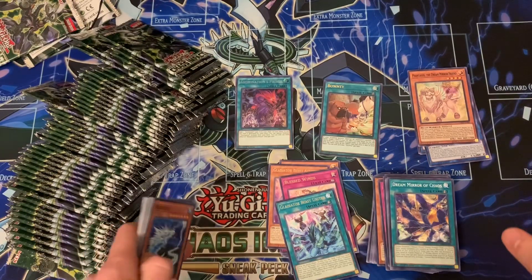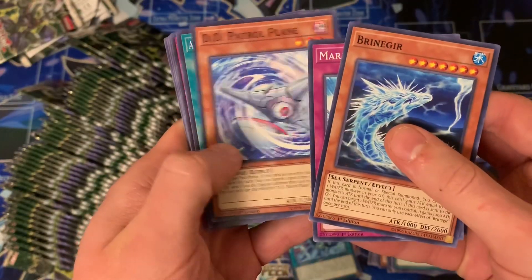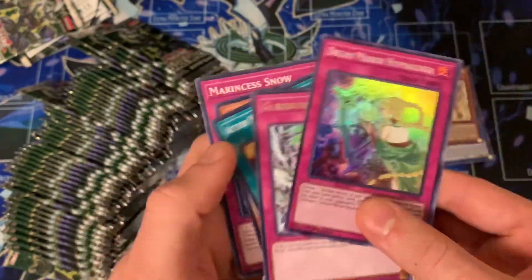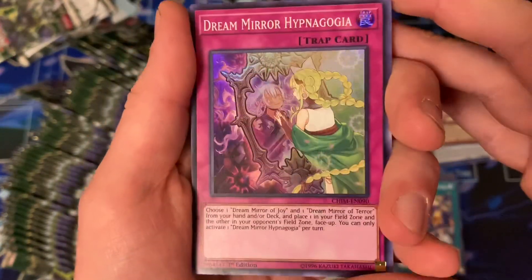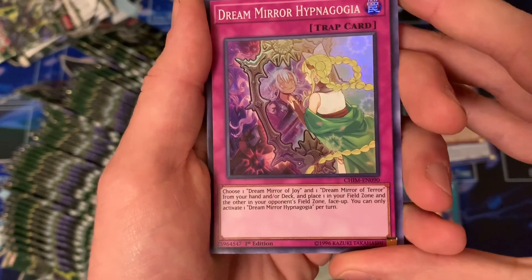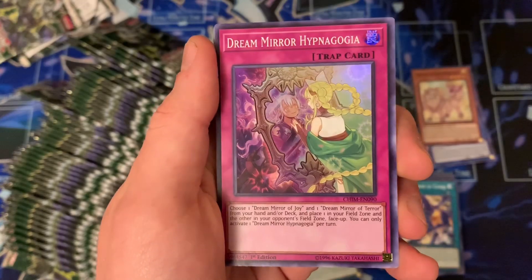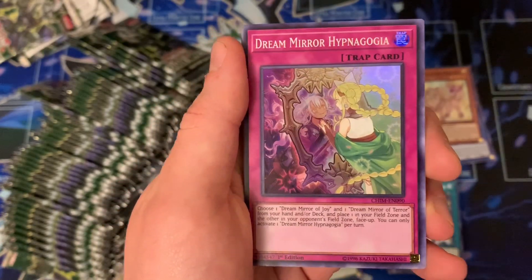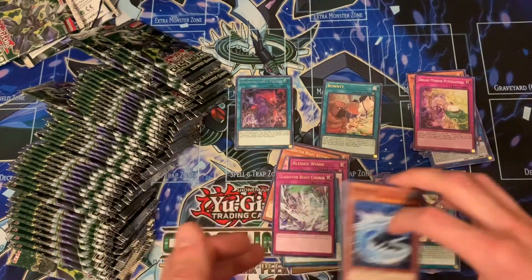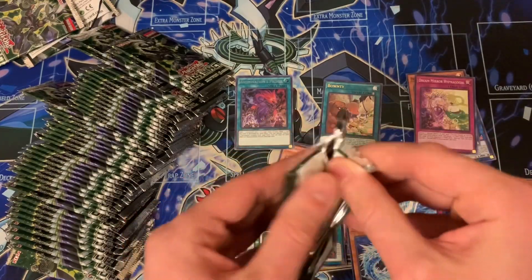I gotta give Konami props — this mat looks amazing. I know it's all covered up right now but if you saw it at the beginning or went to your sneak peek, it looks absolutely amazing. Dream Mirror — this card is actually nuts for its archetype. Choose one Dream Mirror of Joy and one Dream Mirror of Terror from your hand and/or deck, and place them in your field zone and your opponent's field zone. You can only activate this card once per turn. It's kind of like set rotation, or like a trap card version of Terraforming — Metaverse — so it's kind of both. During the end phase the Dream Mirror monsters tag themselves out, so that's a really good card for the archetype.